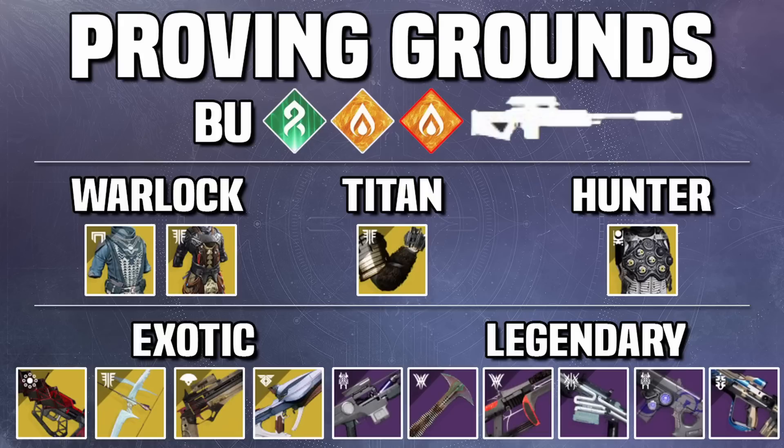For exotic weapons: throughout this video, whenever barrier champions are present, I'll be recommending Wish-Ender and Outbreak Perfected. This season there is Anti-Barrier Pulse Rifle, so Outbreak Perfected is going to be very good — just as good as Wish-Ender for Anti-Barrier. Normally I'd also recommend Arbalest, but it got big nerfs and in the tank room you'll run out of ammo quickly and can't hit those treads. Wish-Ender is better for that situation, and because it hits three individual times it generates a lot of super energy to help chain those Wells.